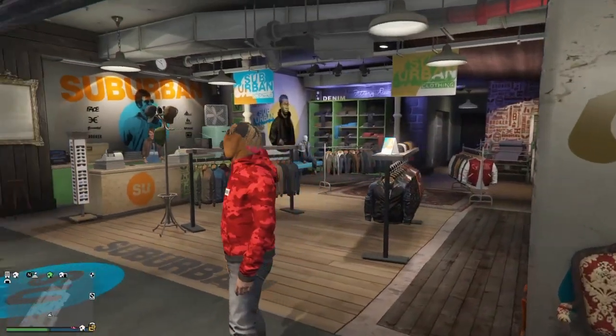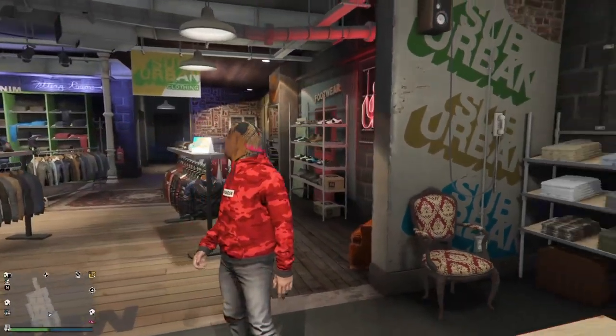Today I'm gonna be showing you guys a really easy glitch. Basically this glitch allows you to have a squished horse mask in GTA 5.